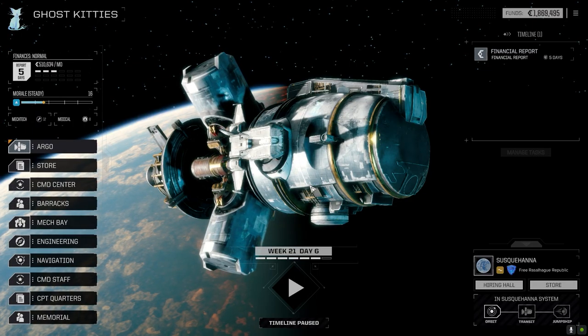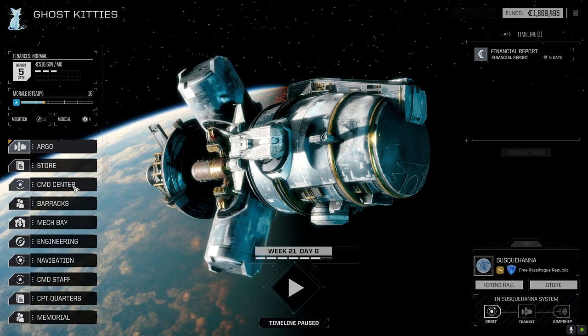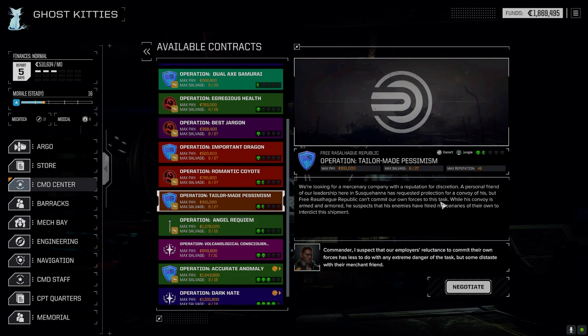Hey everybody, welcome back to the channel and another episode of Inheritance. We're gonna jump straight into a battle today. I was having a look in the command center — there's a few things I was interested in. This one looked kind of interesting: an escort mission through the jungle.